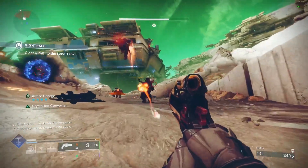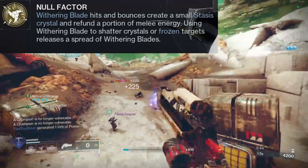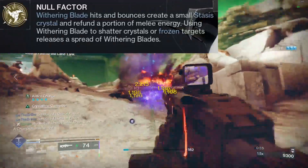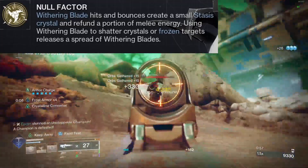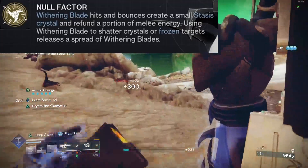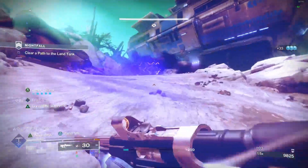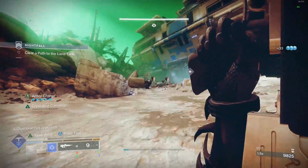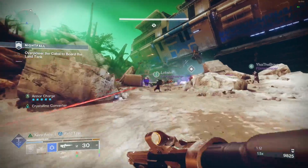So let's talk about Mask of Fealty. The exotic perk is called Nilfactor. What it says is that withering blade hits and bounces create a small stasis crystal and refund a portion of melee energy. Using a withering blade to shatter crystals or frozen targets will release a spread of withering blades. Right now, the withering blades will work with shattering crystals and cause them to spread out, but with frozen targets it does not — that's a change coming later down the line.